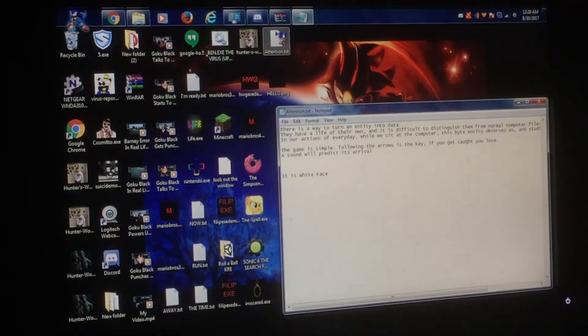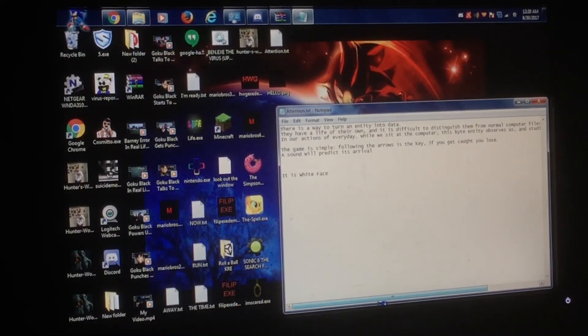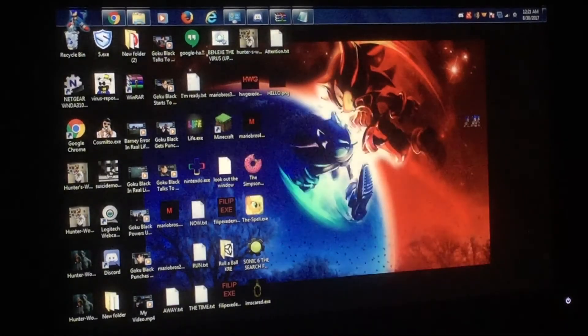There is a way to turn an entity into data. They have a life of their own and it's difficult to distinguish them from normal computer files. While we sit at the computer, this spite entity observes us and studies our every move and fear. The game is simple — follow the arrows. That is the key. If you get caught, you lose. A sound will predict its arrival. It is Whiteface — hello.png.